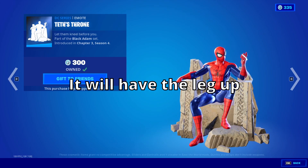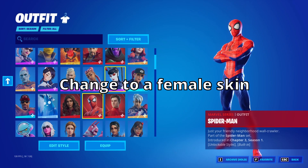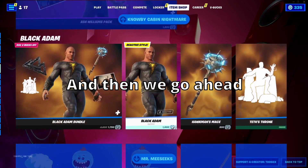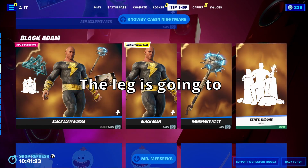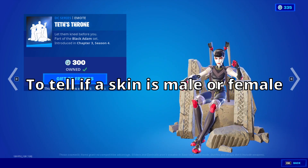If it's a male skin, it'll have the leg rhythm. So you can see with the Spider-Man skin. If we go ahead and change it to a female skin — just a random female skin — and do the exact same emote, the leg is going to be in a different place. So you can use this emote to tell if the skin is male or female.